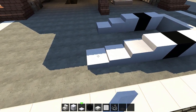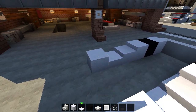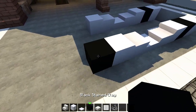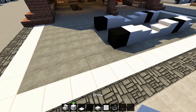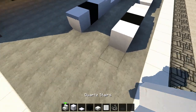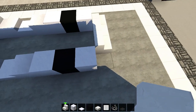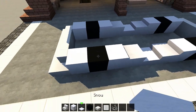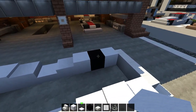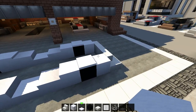Now seven snow layers. Then a snow block, clay, another snow block, and place down the stairs just like that. Now grab the snow layers and place them on top of the wheels, just like that. As I said, this is going to be the front of the car.